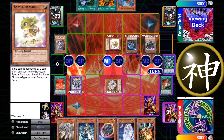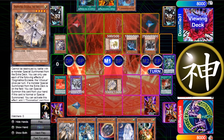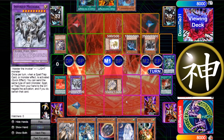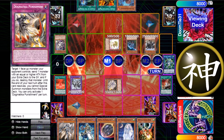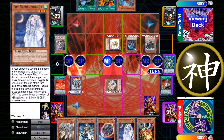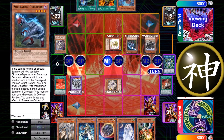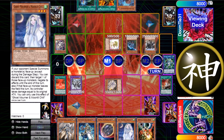Giant Rex preferably, because then he could have just overlaid those two into a Laggia or a Dolkka — better a Dolkka, because then he's safe from hand traps and Macaba. I would have had to use my Punishment right there and then be locked for the next turn, because my goal was to stop him with Drowned and Ghost Mourner.